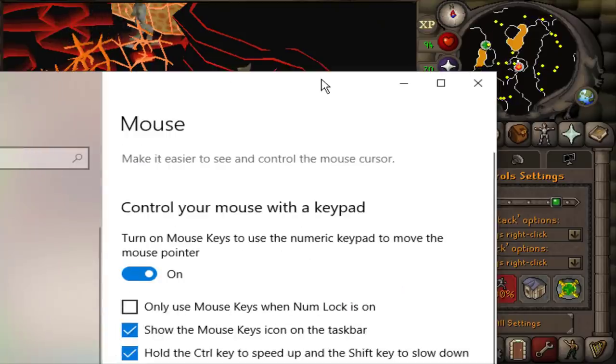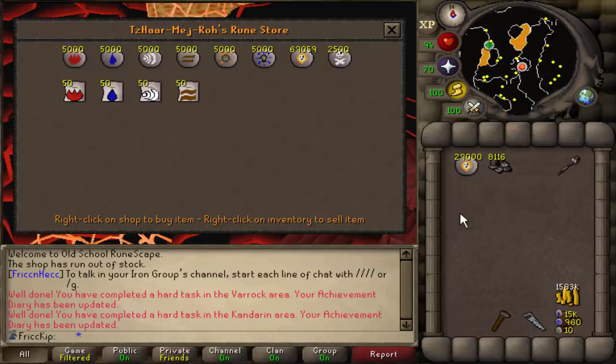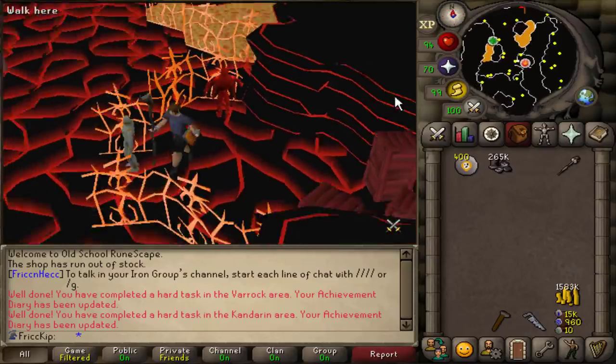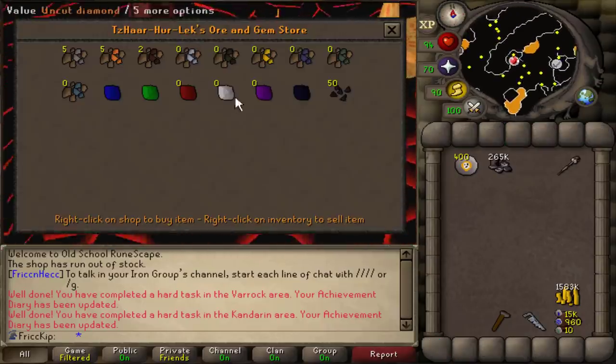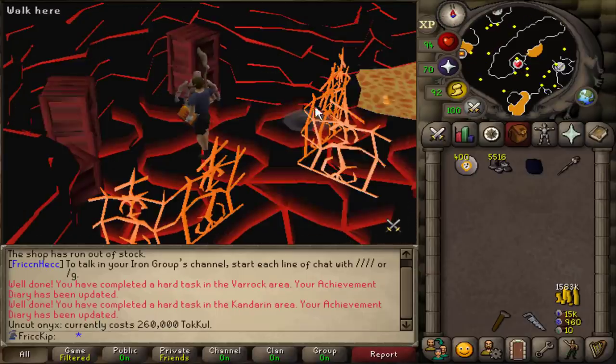Then we're going to turn our mouse keys on. There are actually two mouse keys you can use to click — by default, you can use the 5 and the plus key on the numpad to sell these. This is real time; I'm using both fingers at the same time pressing the 5 and the plus key. And there we go — 260k tackle that we need. Karamja gloves still equipped, uncut onyx, 260k. So now we are all set for the suffering, as soon as Spook gets to the level.